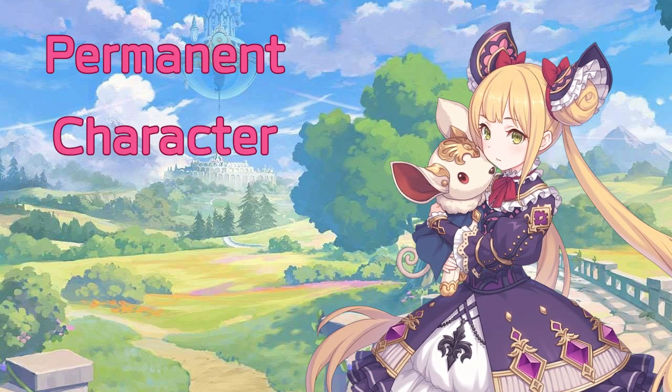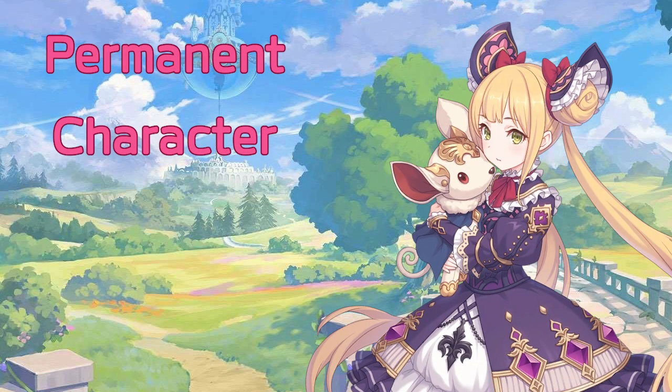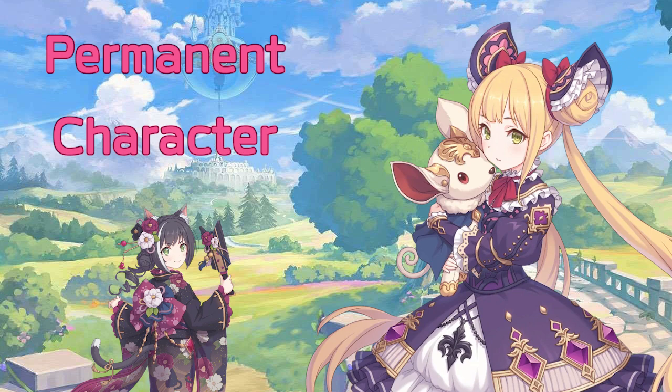Luna is a permanent character, which means after her release banner she will be added to the gacha pool and will be available on all following banners. This is something to keep in mind if you are budgeting for other units down the line, such as Nia Carol, as you could potentially pull her on your future pulls.